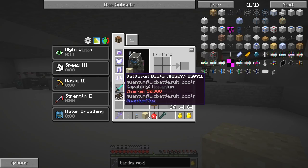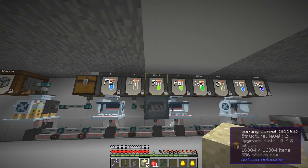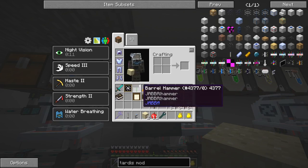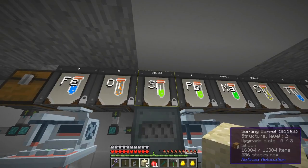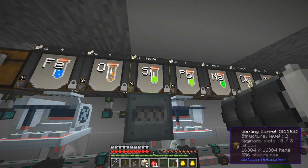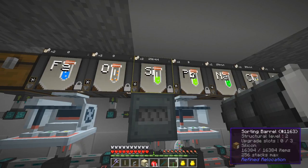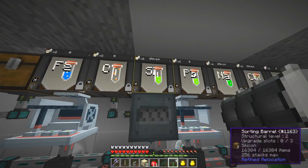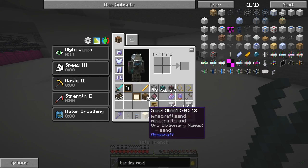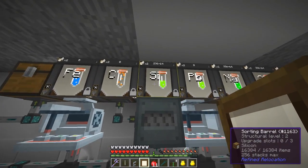It produces silicon dioxide - just silicon dioxide - which is quite useful because that would then go into these two barrels here. This one is already full. That's actually maxed out but should have capacity for another upgrade. I've got one left - let's put that on here. This should go into silicon.